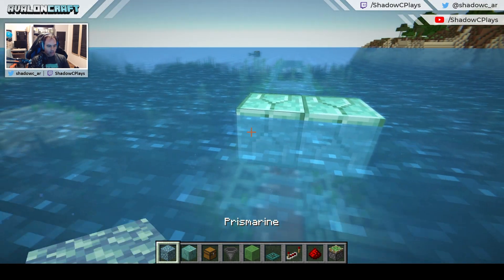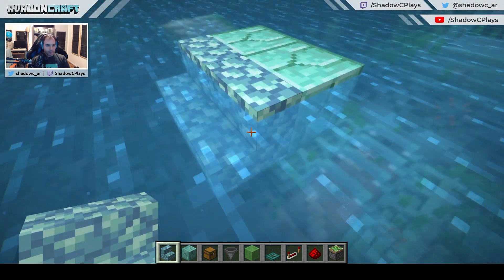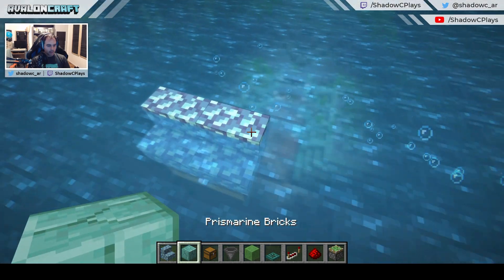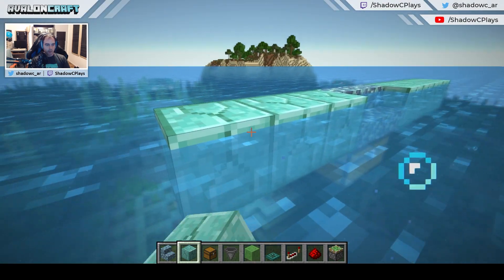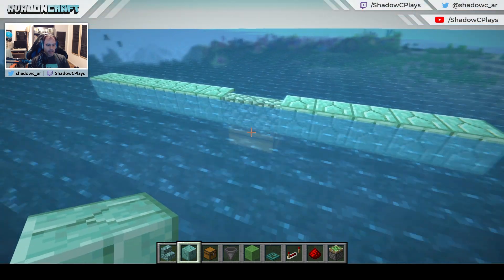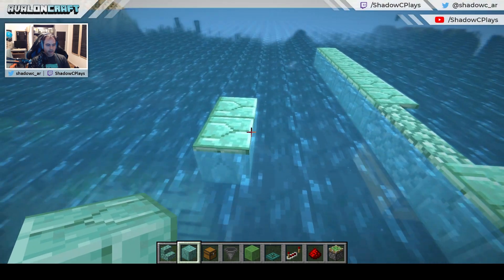This is the center of the contraption. I'm going to put the stairs here, two stairs underneath, and then we can put the chests. From the sides we're going to work on the shape of the structure. Instead of giving weird measurements and numbers to remember, I'm going to go right away and build the flying machine. The flying machines are going to be parked in the center here and they're going to go sideways.